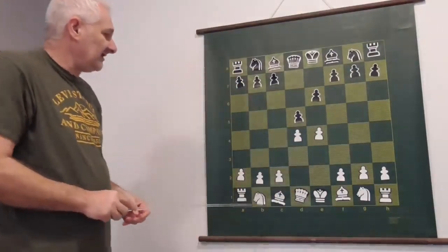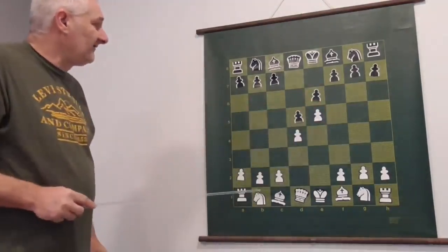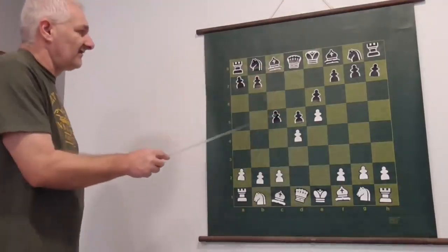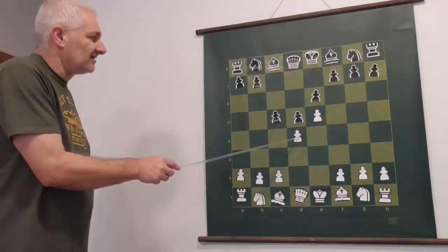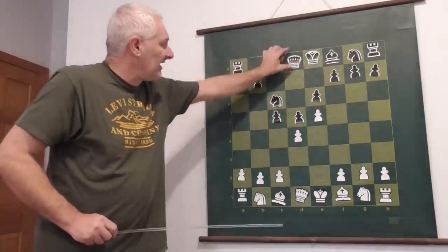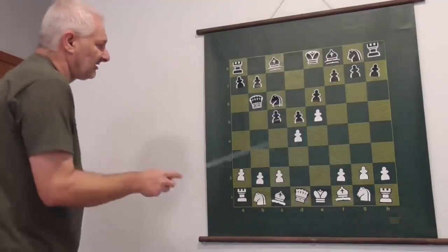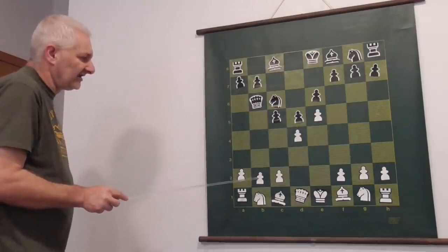The other option for white is to push the pawn from e4 to e5. If you remember our previous variations, we just attack right away: c7 to c5, attacking the pawn on d4. The next move is knight c6 and queen b6. This queen puts pressure on the a7-g1 diagonal and pressure on b2, so this bishop cannot leave because the queen will take that pawn.